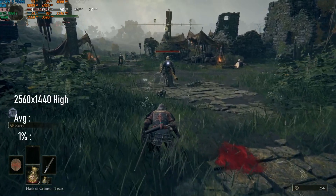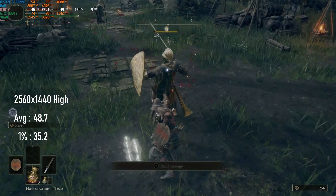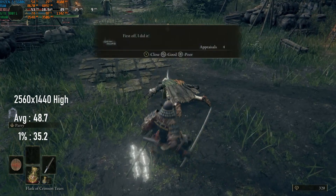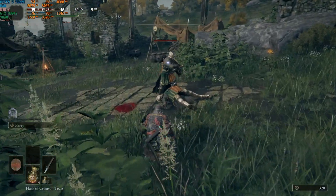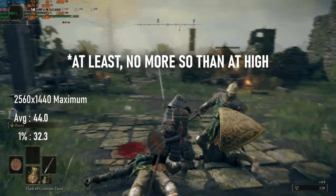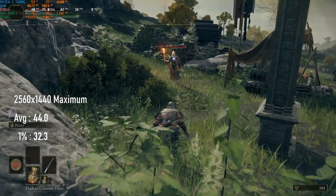1440 high falls a little short of 50 FPS on average, with 1% lows in the 30s, and you might be thinking that this would be the ideal setting for adding a custom 30 FPS cap in Nvidia Control Panel or MSI Afterburner. But you'd be wrong. Stepping up to 1440 maximum still doesn't drop below 30, with averages of 44, so providing you're okay with 30 FPS, 1440 maximum should still give a highly playable experience.